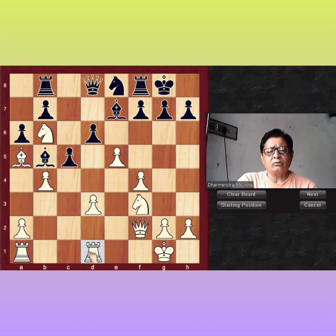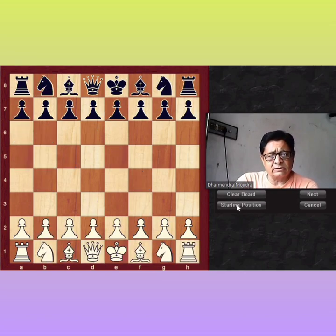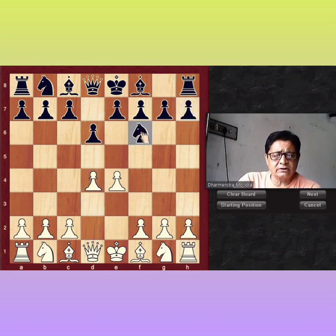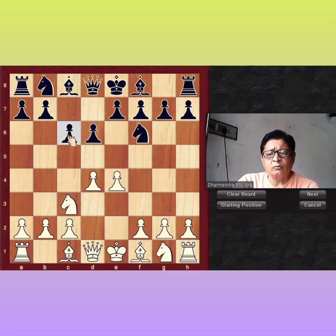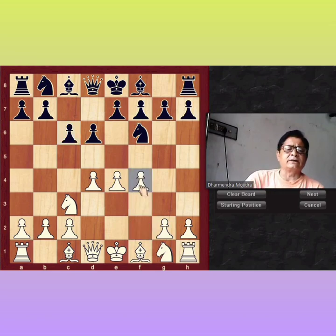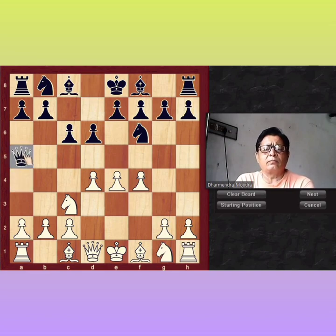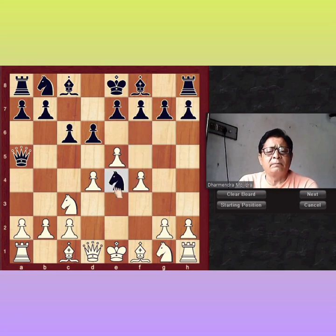Now let's see about the third choice C6. What should you do after third C6? Play E4, C6, D4, Knight F6, Knight C3. After the third move, black played C6. F4 is common for white in the 150 Attack. Black played Queen A5, returning by Knight takes E4 — black tries to take this pawn by feeding this knight. But after E5, black will play Knight E4.